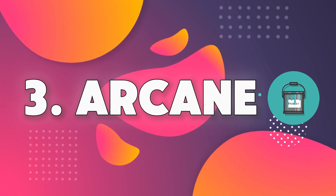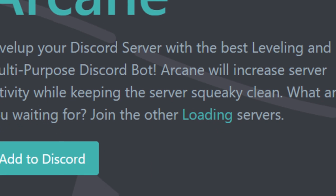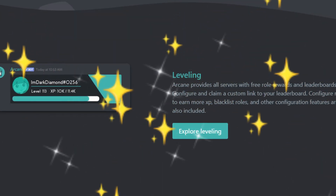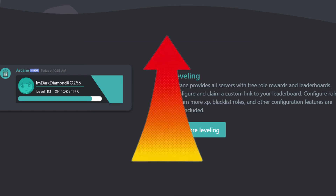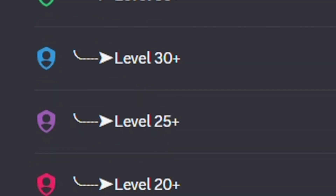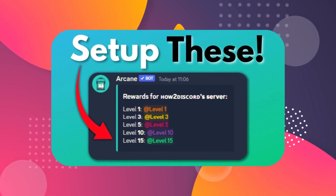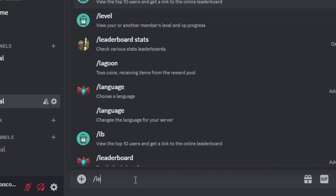The third bot is Arcane. Arcane is a multipurpose bot that mainly focuses on leveling. It is a way of ranking the members in your server based on their contribution. When members send messages, it earns them XP. The higher the XP, the higher the ranking. They can also earn roles according to their rank. I have a separate video regarding how to set up a leveling system using Arcane, so make sure to watch it after this video. You can also check the server leaderboard by simply running a command.